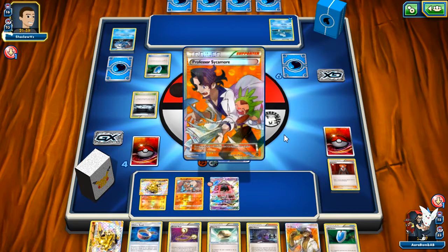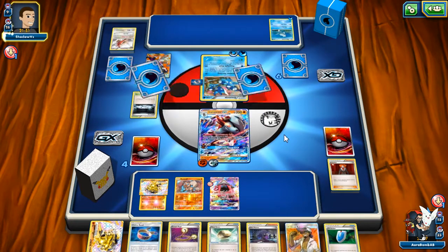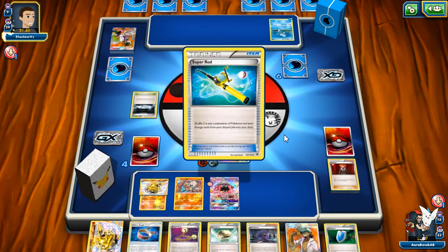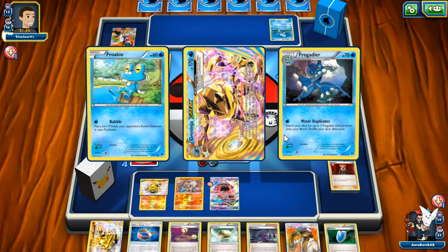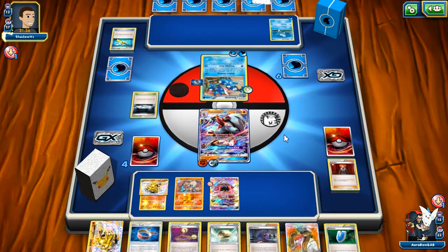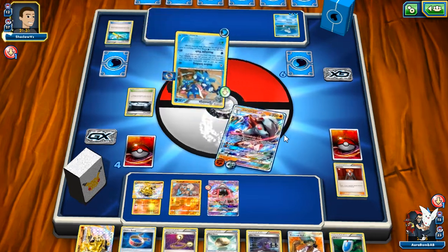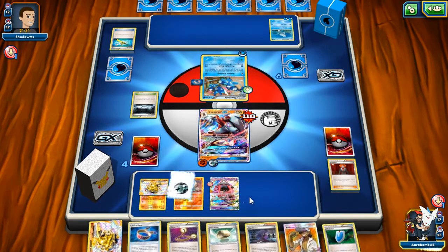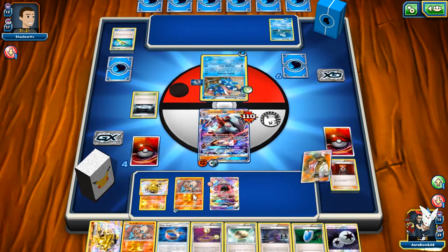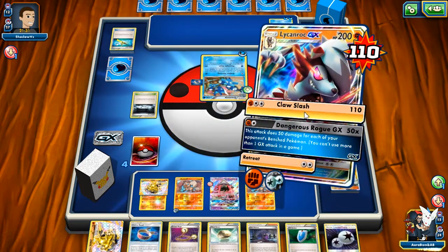He got the Greninja and Frogadier back. He attached two energies — Moonlight Slash. As long as I keep him from evolving I think I'll be okay. DCE is great — put that on the Rockruff right now. We'll play Kukui here, another Rockruff down and another DCE as well, which is handy. I'm trying to find Ultra Ball — I'm keeping this Choice Band. I don't want to put it down on any Pokémon yet. Regardless, he's in range of Claw Slash so we're good.